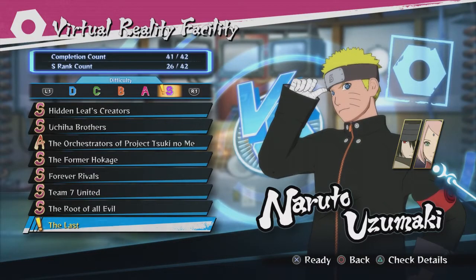Hey everybody, my name's Silver and welcome back for more Naruto Shippuden Ultimate Ninja Storm 4 Road to Boruto DLC included. In the last episode, we basically finished the game and I told you guys that we were supposed to go ahead and go through the secret boss fight. As you can see right now, I am in the virtual reality facility.